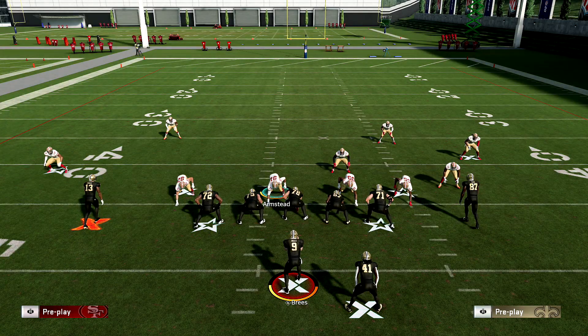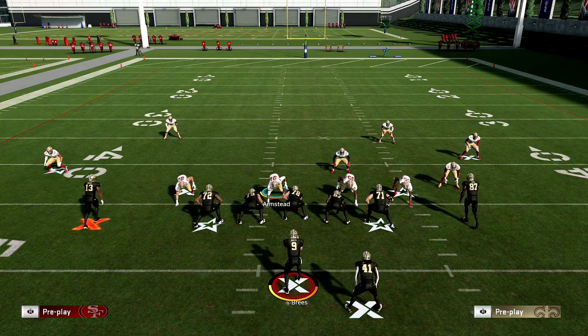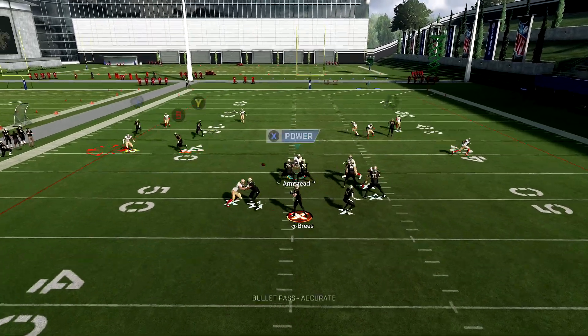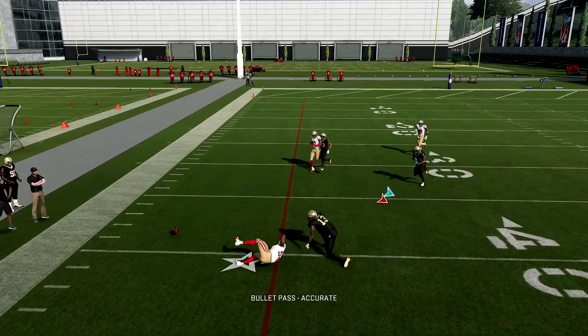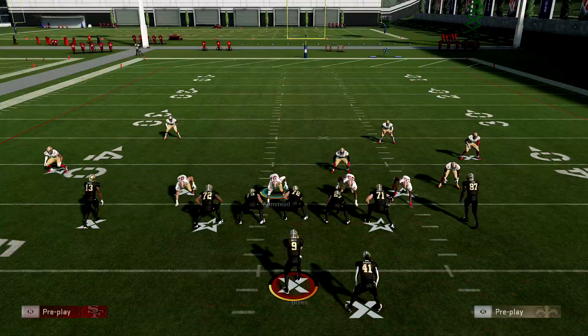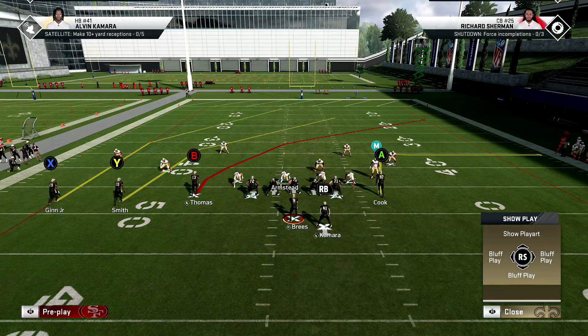To counter those out routes in cover four, all you're going to do is take Wire Triangle right stick down from underneath. In Madden you might get a pick once you shade down — you'll have someone there and probably get a pick, but this is Madden so it depends on the game. That's how you stop those out routes.